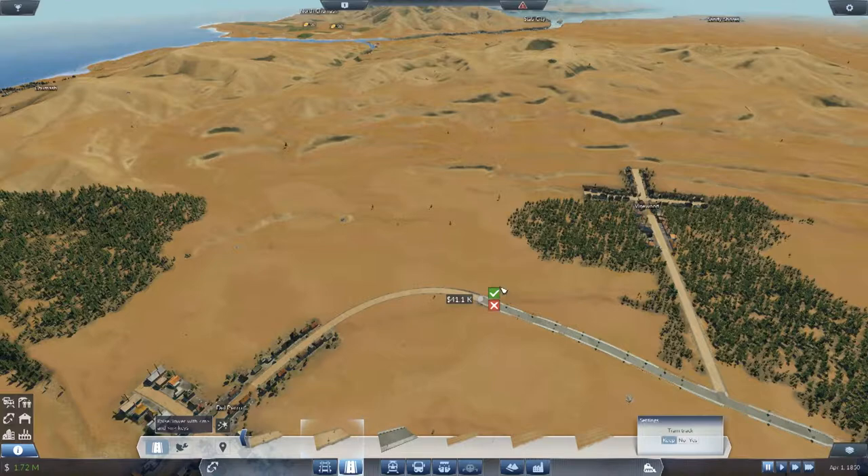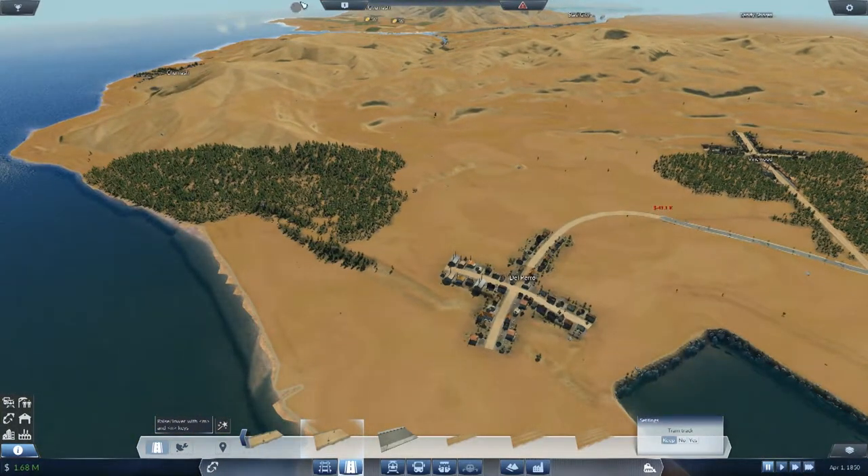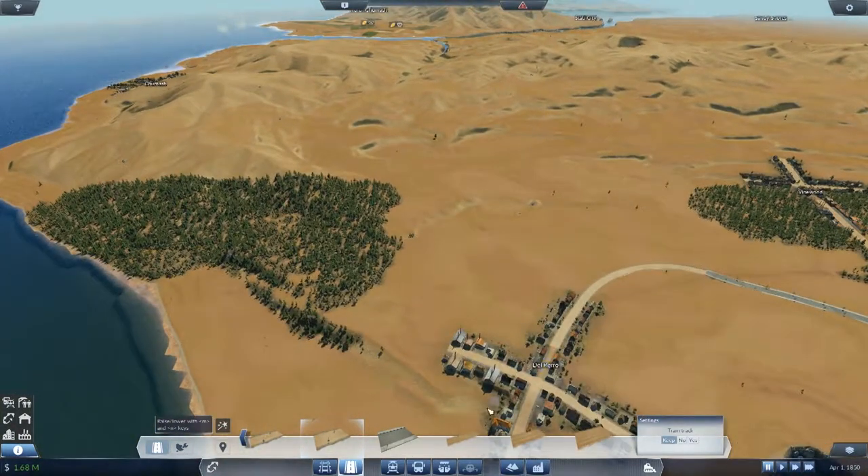Medium street - I can always go around and upgrade them when we've made some money. We're going to have to upgrade that bit of road there. 3,000 - barely anything. Now we're going to want a large street, and there's a little ramp here that would be perfect.